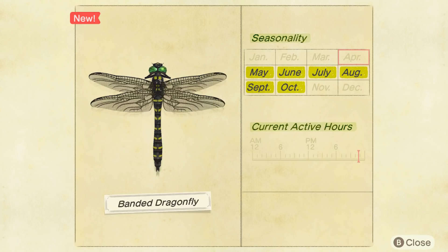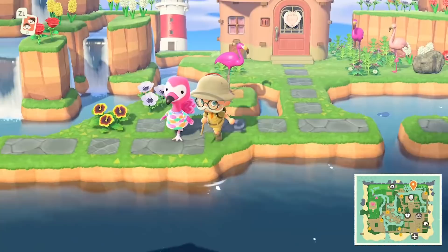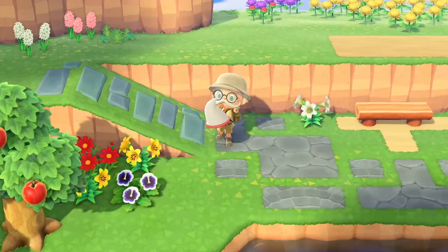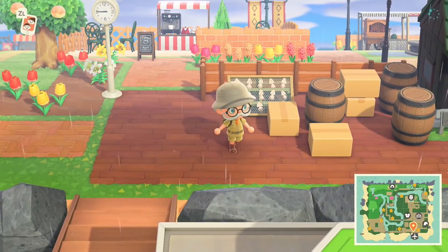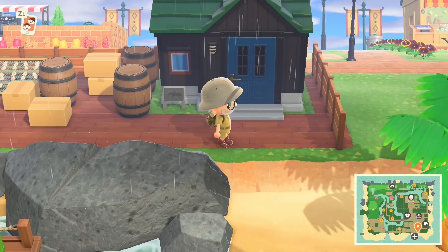Next up is the Banded Dragonfly. These things move — you thought the other dragonflies were quick, this one is so speedy. Just look at this footage of me trying to catch it — it makes me look so awful. 4,500 bells these ones sell for, well worth grabbing if you see one flying past. They can be found throughout the daytime, 8am until 5pm. And if you were enjoying farming tarantulas for cash, you pretty much hated the water bugs coming in last month — and bad news: two more water-spawning bugs are now in the game.